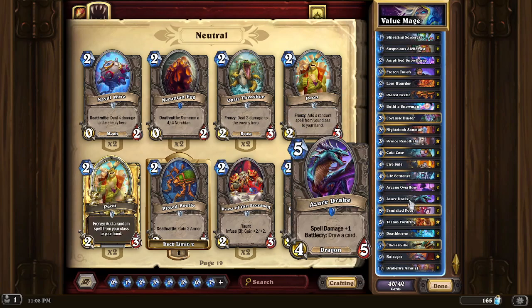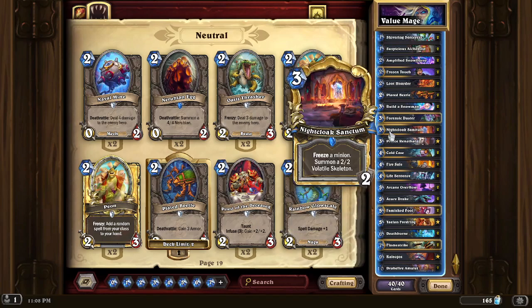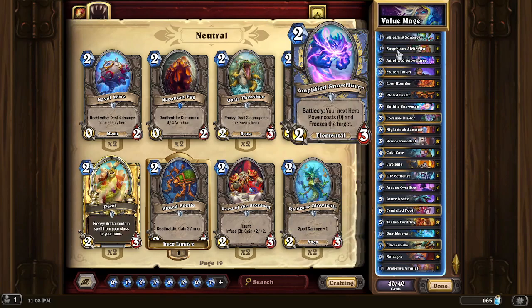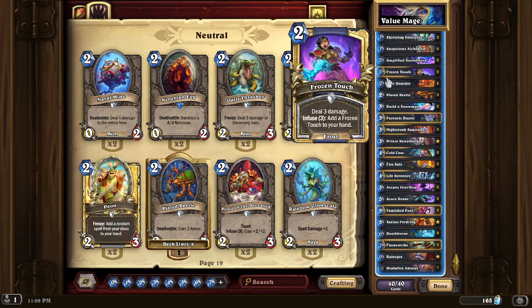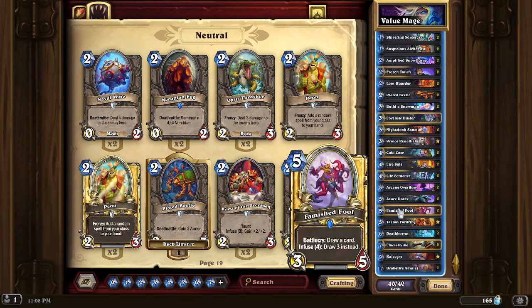We also have cards that cycle themselves, automatically becoming like a two-for-one — like Azerdrake and Famished Fool. Famished Fool lets you draw three instead of one if four minions die while you're holding him, which happens more often than you'd think. With all the value creatures we have, we're going to be fighting for the board a lot, and sometimes our stuff is going to die — which buffs our Famished Fool and lets us draw more cards.